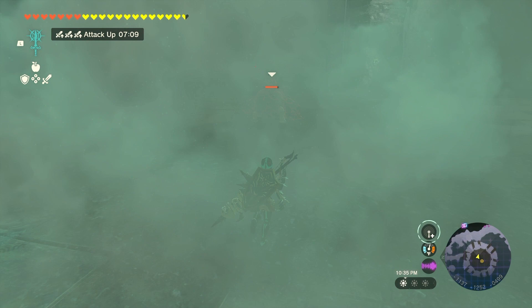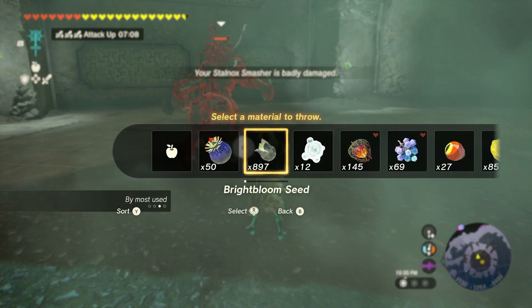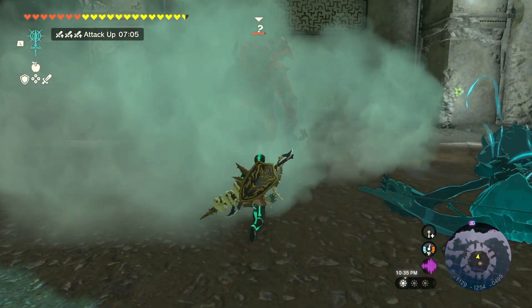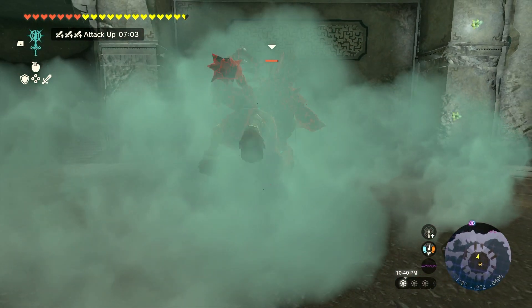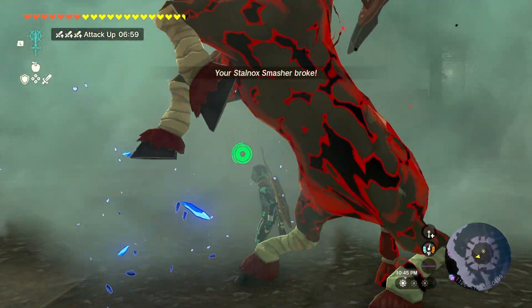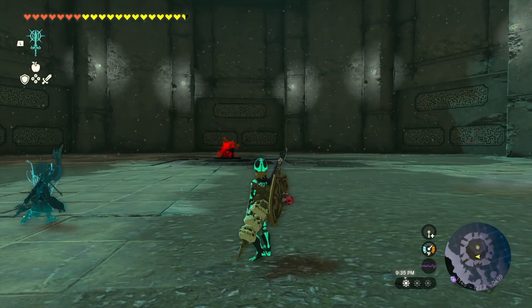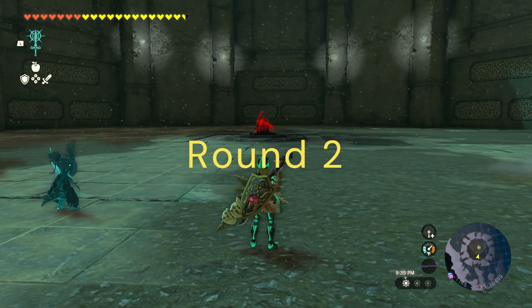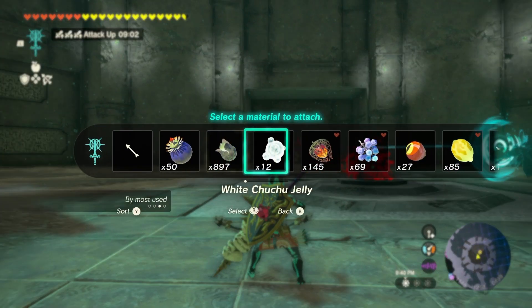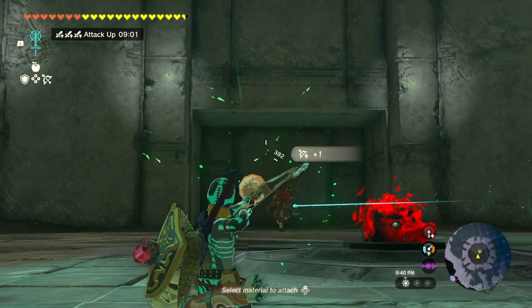Okay, there it is. That just gives you kind of a moment to gather your thoughts, get situated, figure out what you're doing. But ultimately we're gonna be mounting — that's all we're doing here. That'll absolutely do that weapon in if you ground pound it. If you want to get a headshot in, you can always do the eyeball thing — just throwing different ideas out here.